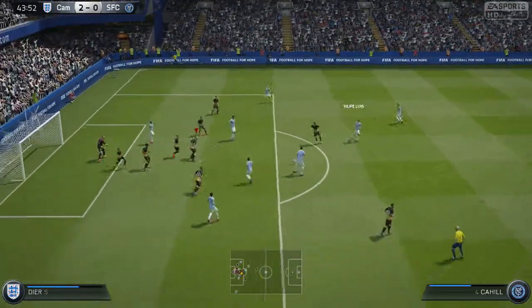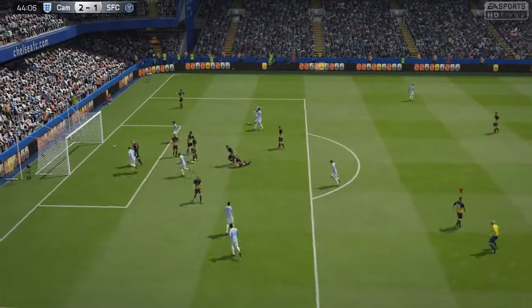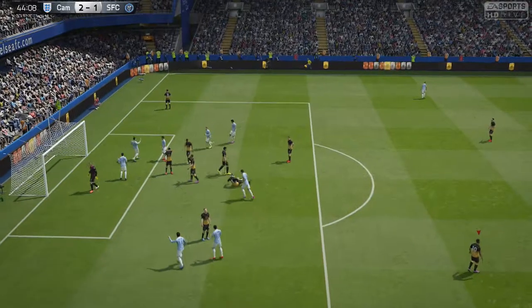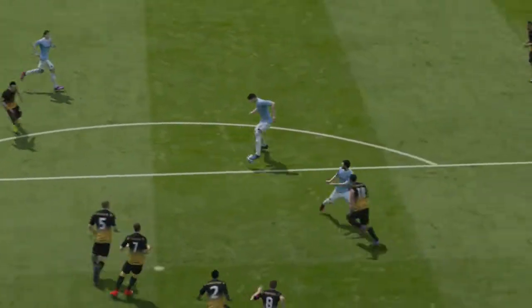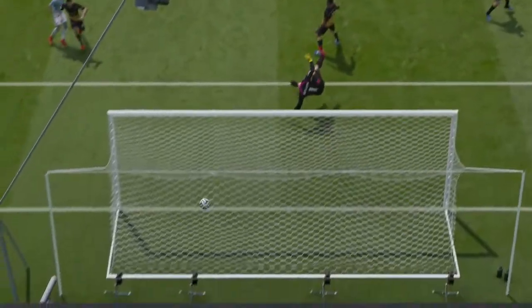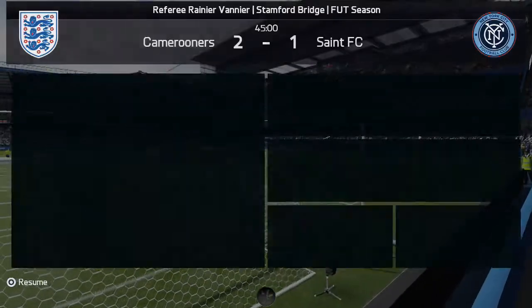He gives it to Felipe Luiz, Felipe Luiz gives it to Gary Cahill, and Gary Cahill of all people strikes that one in. You'll see the replay in a second - how Jake Butland doesn't save that when it's directly at him, I don't know. Honestly there's a lot of things wrong with Jake Butland - he isn't the best.